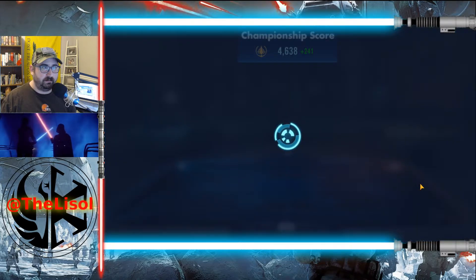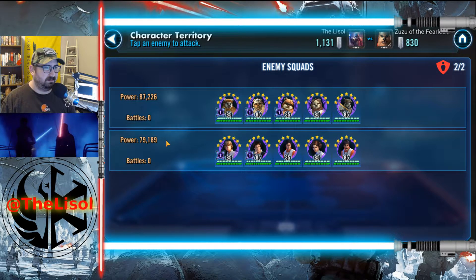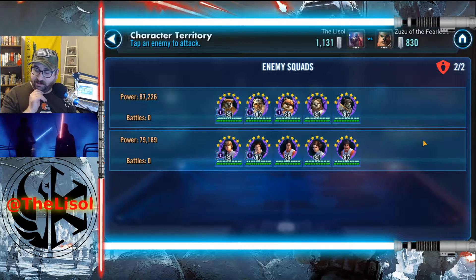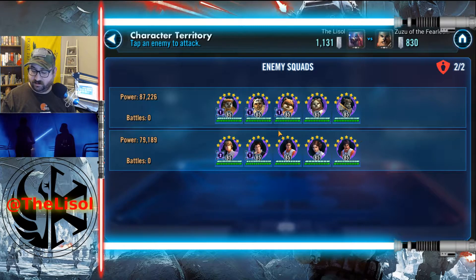Let's see what we opened up on the back wall here. Oh my goodness — a Rebels team with Farm Boy Luke. I'm not entirely sure what this guy is doing. And then Ewoks. That means I can use Nest against this, and I can put Vader back into my Empire team. I was going to use Ewoks against this.